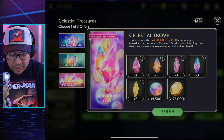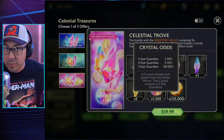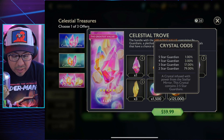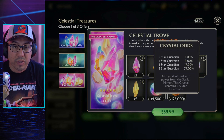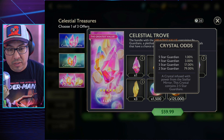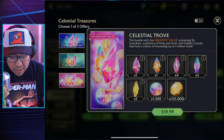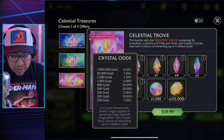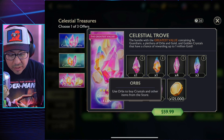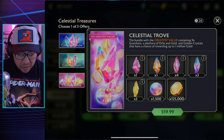With this bundle you get four of the 2.50% five-star crystals — compared to just one in the other bundle — plus three of the 1% five-star guardian crystals. Of course the percentages increase as the star level of the guardians goes lower. The gold crystals are a nice bonus too; you can get super lucky with a 0.25% chance at one million gold.